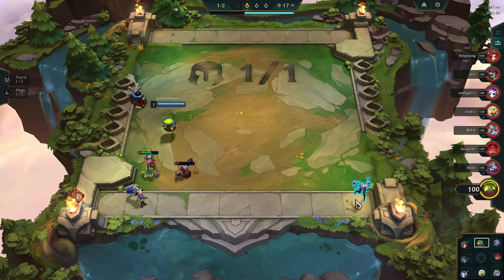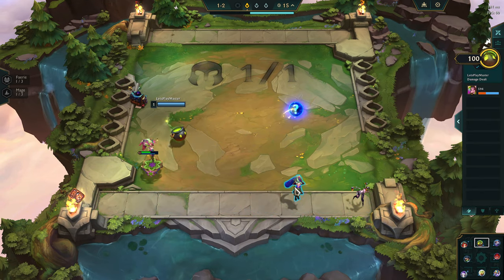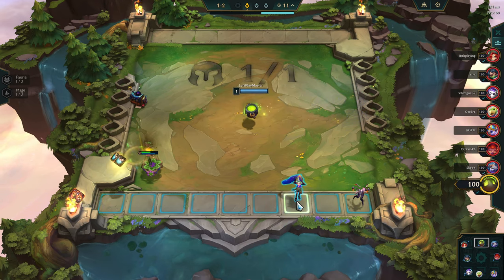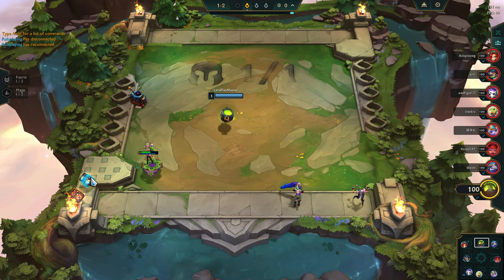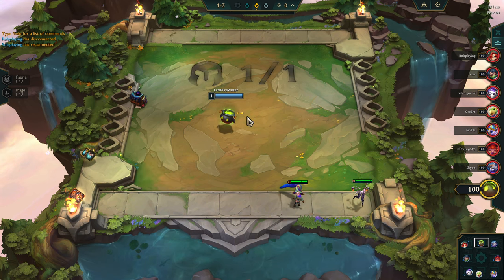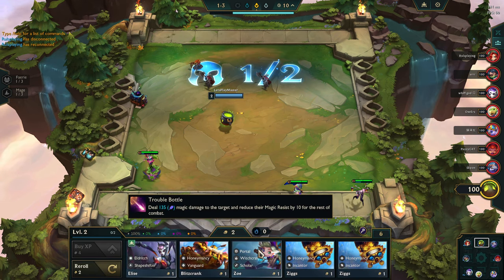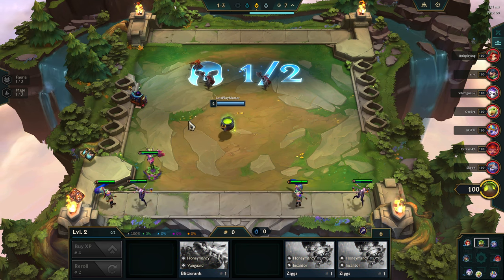We got an Elise and a Portal — there's nothing we can't do together. Not many people are playing Portal right now, which means uncontested, you know what I'm saying? Just leave magic everywhere.